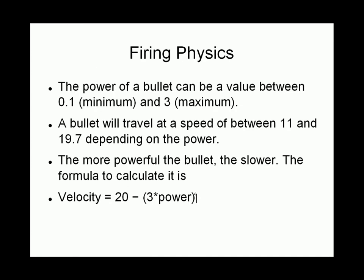When you fire, you fire based on the strength of a bullet, which can go from 0.1 to 3. Most people use strengths of 1, 2, or 3. A bullet of strength 3 would travel at a velocity of 20 minus 3 times the power (which is 3), so a bullet of strength 3 travels at a speed of 11. A bullet of strength 1 would be 20 minus 3 times 1, which is 17. So weak bullets travel fast, strong bullets travel slow.